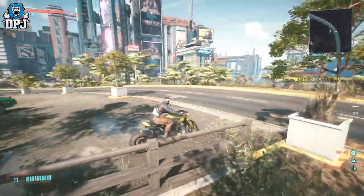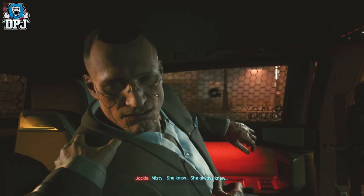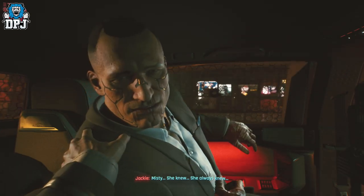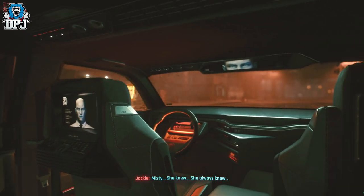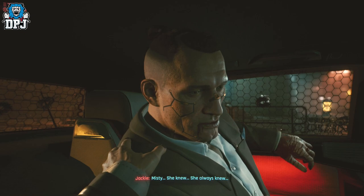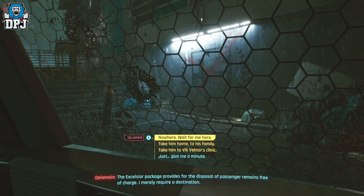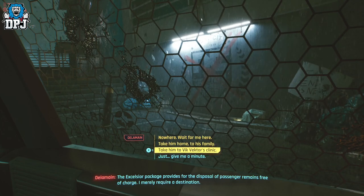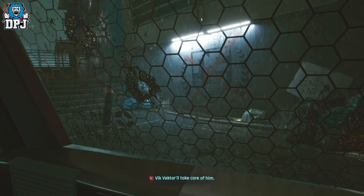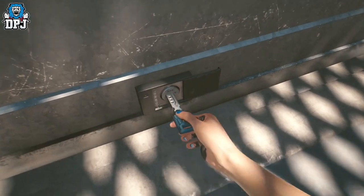Next up we have Jackie's Arch Nazar. This version of the same bike you will get for free no matter what, because as you know within the prologue — spoilers ahead — Jackie dies. Now when you are in that taxi and Delamain asks you where you'd like to send Jackie's body, if you pick his family, Jackie's mum will contact you, which will ultimately lead to you getting this bike and Jackie's pistols.